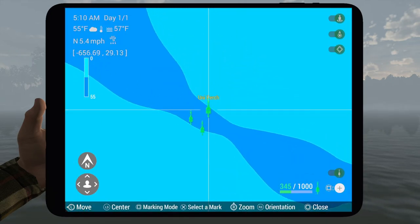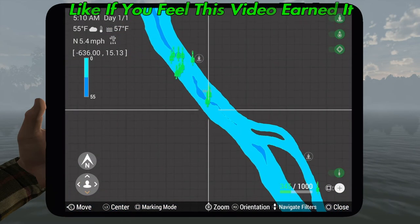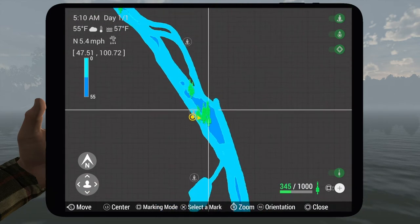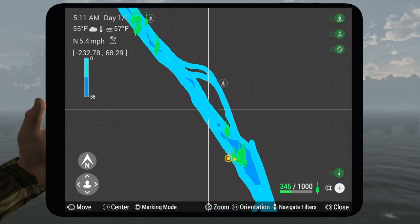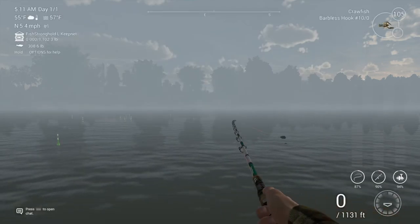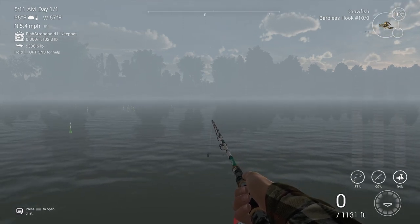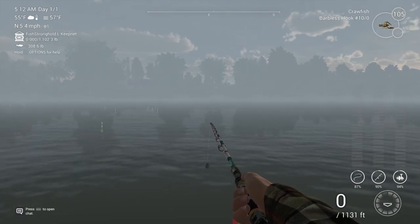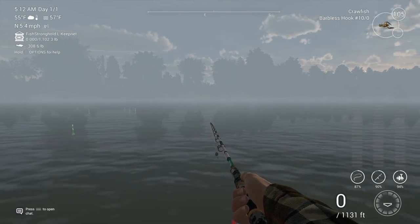Basically any spot where there's deep water, you can definitely catch catfish here in this river. You definitely want bottom rods — float rods kind of drift away and you're resetting them all the time. Hopefully this will help you guys out on catching the unique wels. You can use anywhere from a 6/0 to a 10/0, but the 10/0 is gonna give you more of a chance at the bigger guys. Have a good one guys.